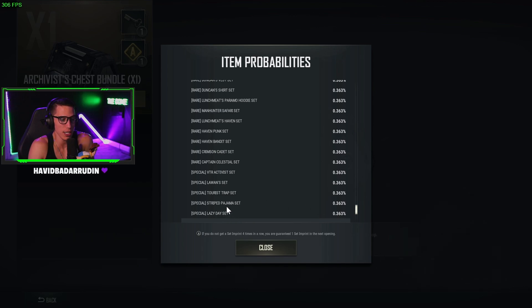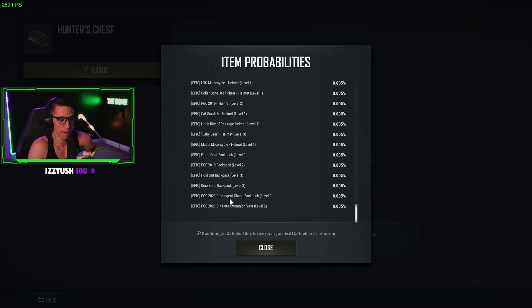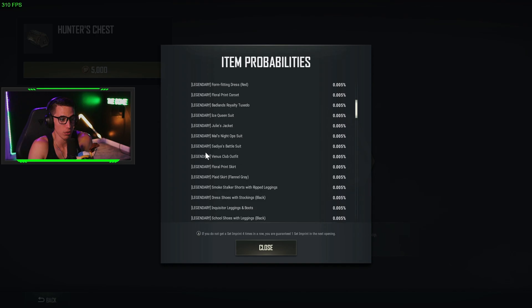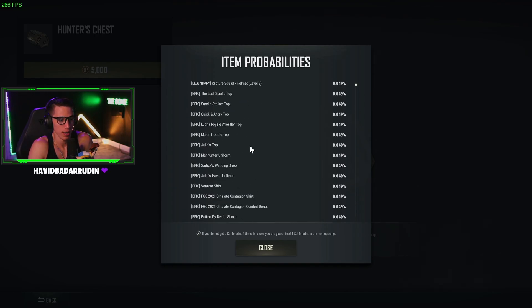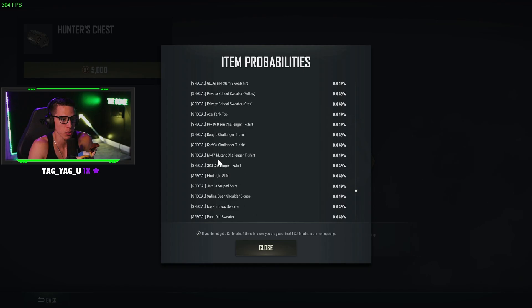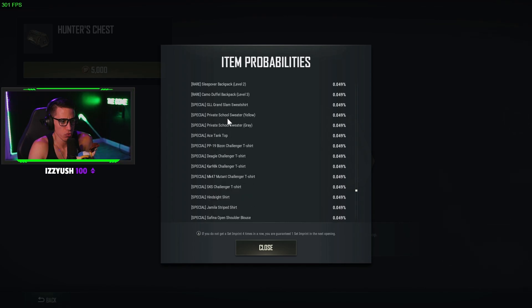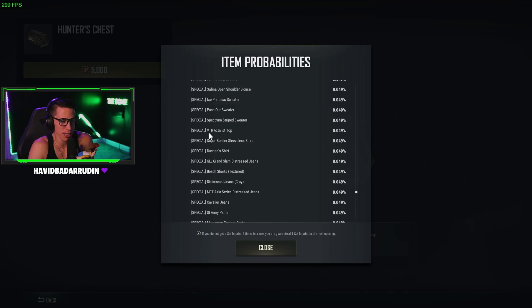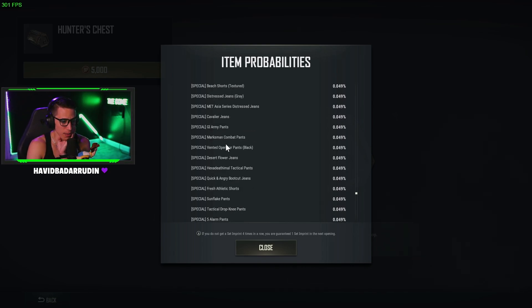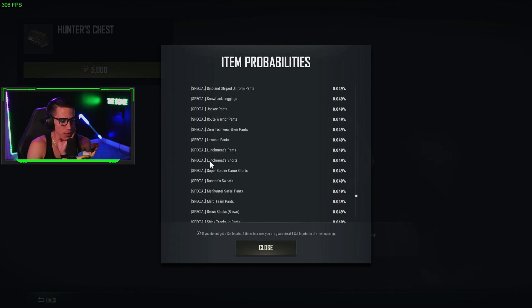I want to see if these items are duplicated between the two chests. The Archivist Chest has Activist, Leon's Tourist, Striped, and Pajama Lazy sets. Let me check if any of those appear in the Hunter's Chest too — looking at Legendary and Special tiers. I see Activist Top and Lawan's Pants here — let me check if the Hunter's Chest had the same Lawan's Pants.